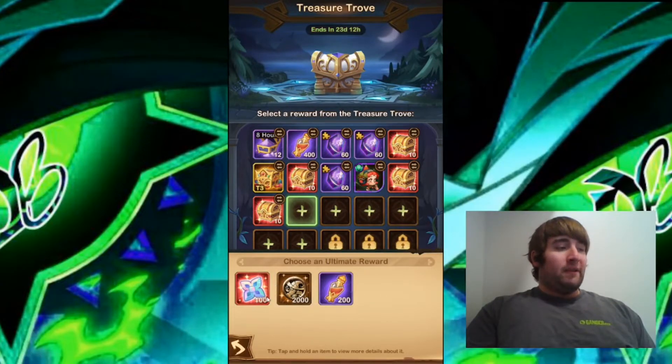The twelfth one has Elemental Cores, 2000 Po Coins, and 200 Twisted Essence. I'm going to go for the Twisted Essence. Just like I said, you get Po Coins every day. You can get the Elemental Cores if you want, but I'm going to go for the 200 Twisted Essence with this one.